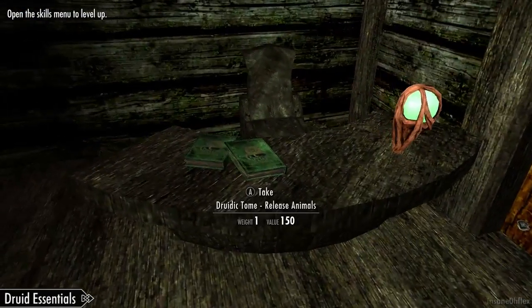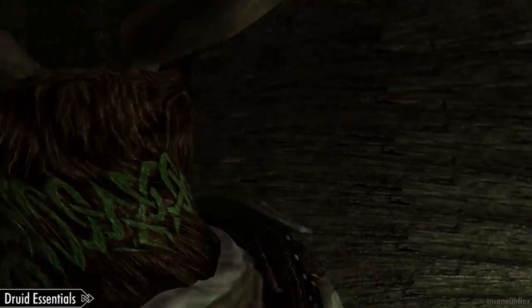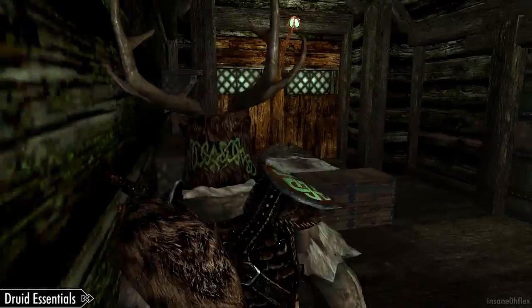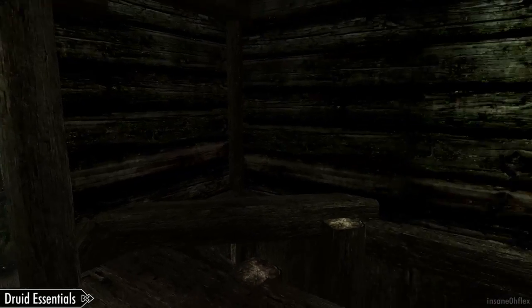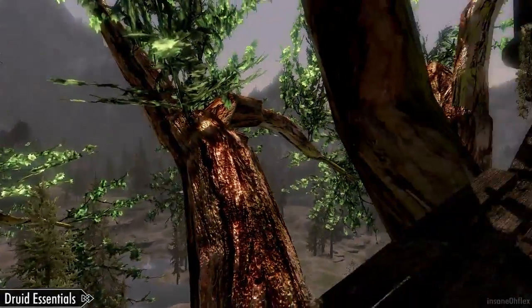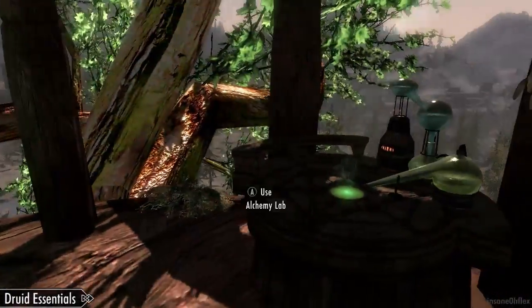There are a couple of spell books inside the house. This little pulsing animation is because I'm wearing the full druid armor. The staircase is a little steep and hard to navigate, but this is the player portion of the mod — this is where the armor set will be. Obviously I have it equipped so it's not showing. It's pretty simple — not like a druid would have a very extravagant home. Up in this little portion built on top of these tree limbs is an alchemy area.